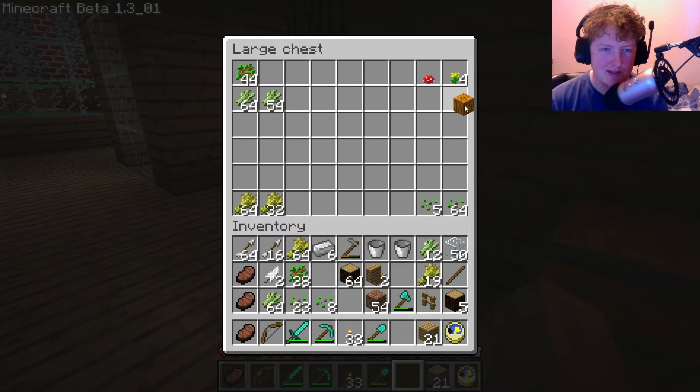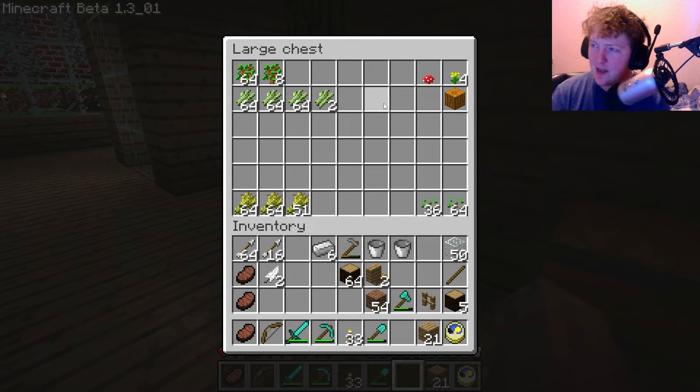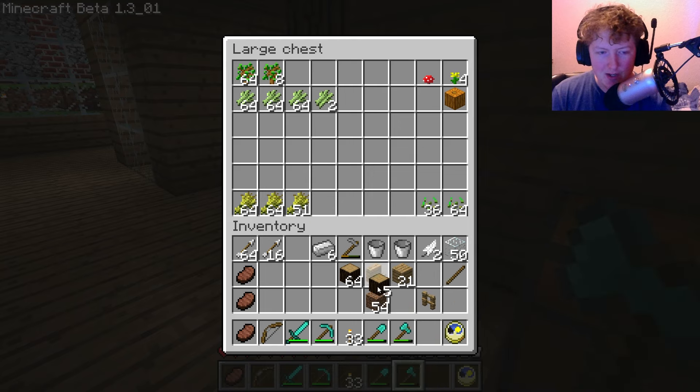Just got random plants. Got loads of wheat, got loads of sugarcane. We're going to need the wheat - the plan is for the wheat to make sort of a cake for the 500 subscriber milestone. If we ever get there, that would be really cool.